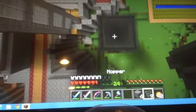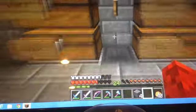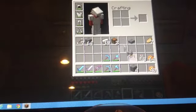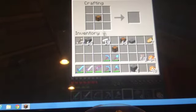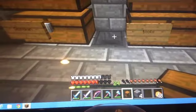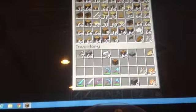Hop down - okay, so this is gonna be the tiny little space for our little garbage area. I also want trap chests. I'm gonna make a trap chest - you have to put it on the side, you can't put them on the bottom or the top. So we're gonna place it down and this will be our garbage.